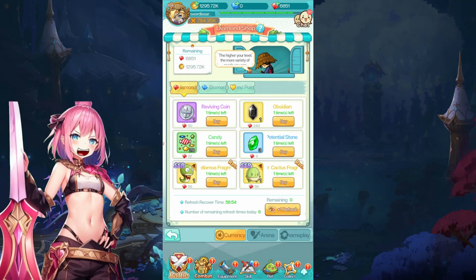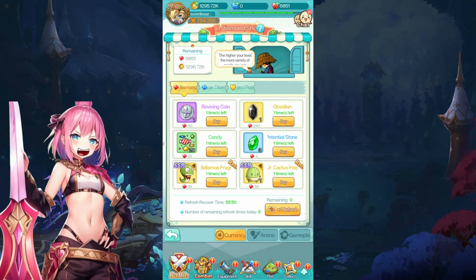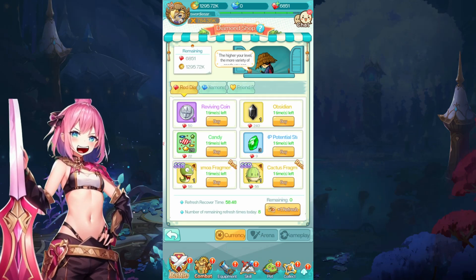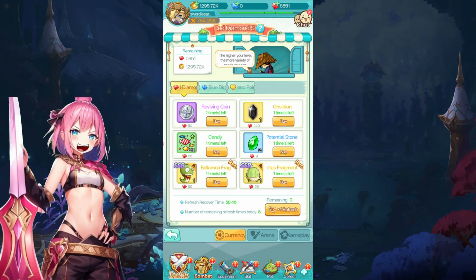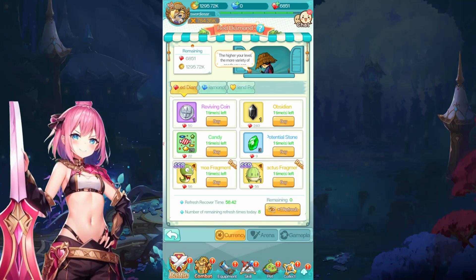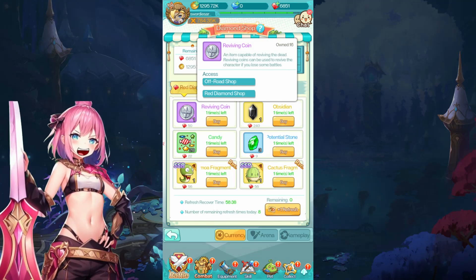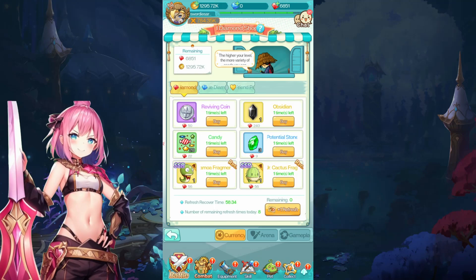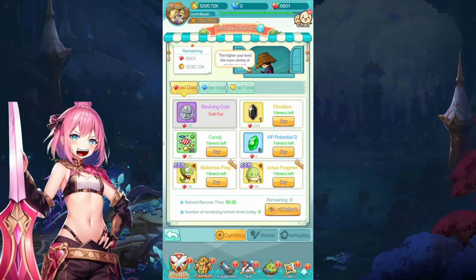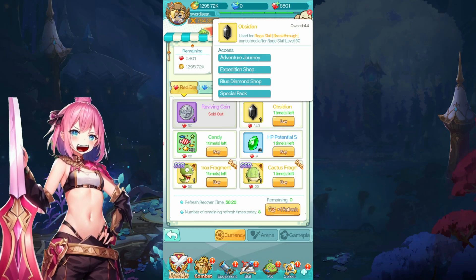What I do buy is reviving coins, because they can be traded in the adventure mode — the one with time energy — for coins. I saw one trade at 400k coins for one reviving coin. I always purchase reviving coins, although I own 16 already and maybe I should stop for now.